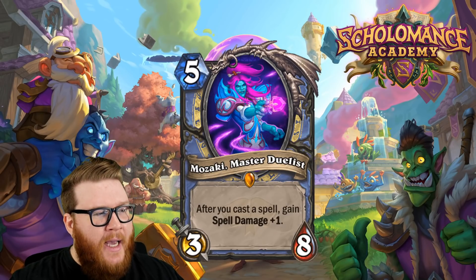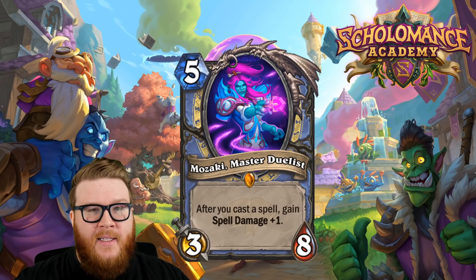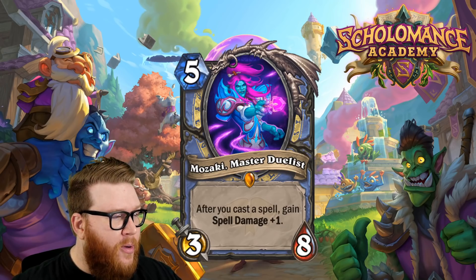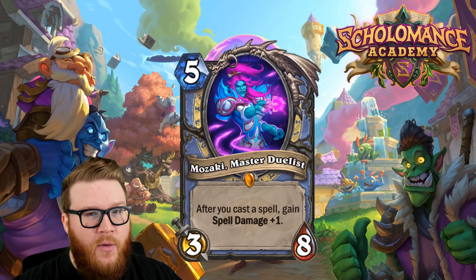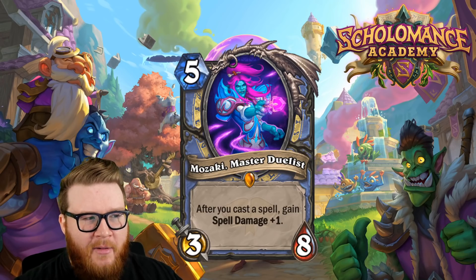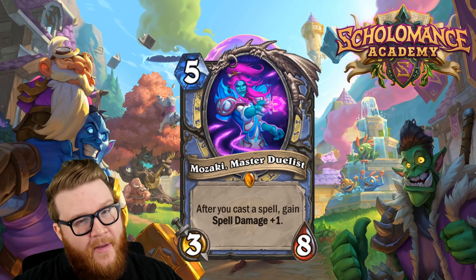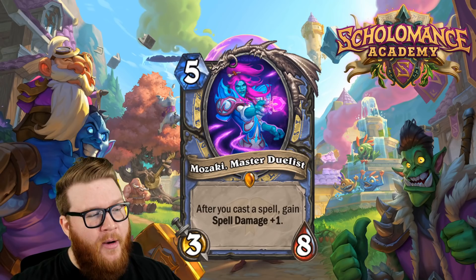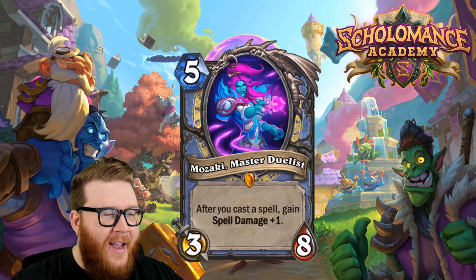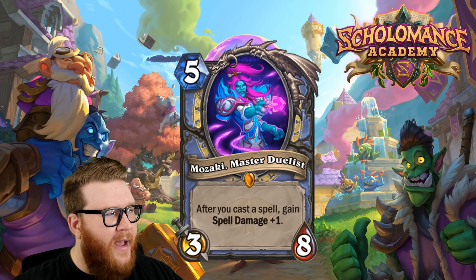Moving on to a Mage legendary: Mozaki, Master Duelist. She's a five mana three-eight, and after you cast a spell she gains Spell Damage plus one. A nice high health total at the five mana spot — we've seen how the Mage Malygos just kind of lingers on board, and eight health is pretty sticky even on turn five. This would be a much higher priority threat for your opponent, so they're more likely to find answers.